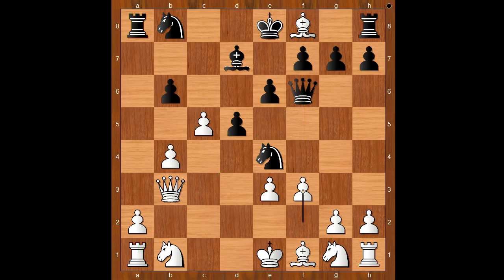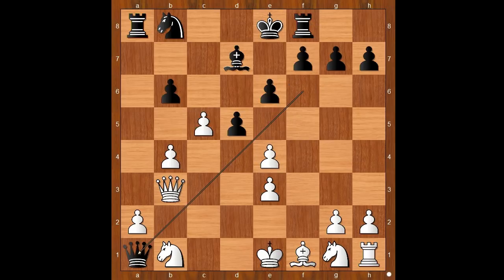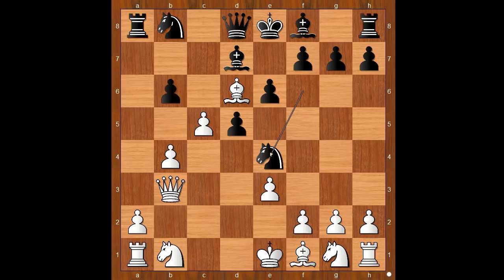After f3, Rook takes Bishop. If pawn takes Knight, then Queen takes Rook, and Black is better. That is why Nakamura played Queen to b2.